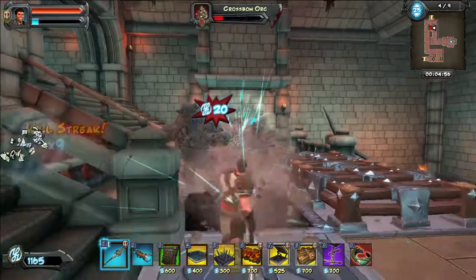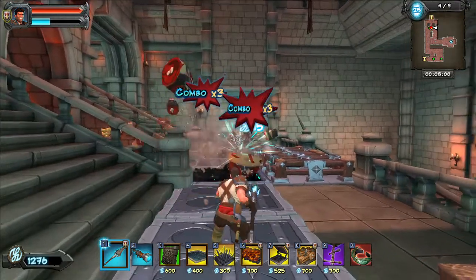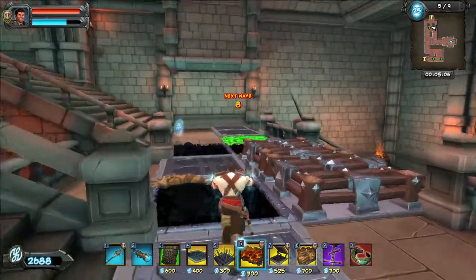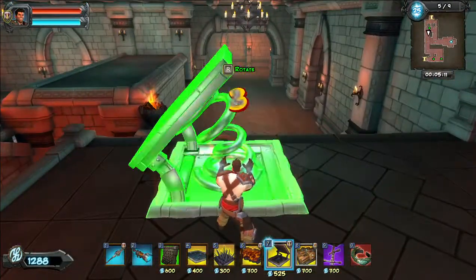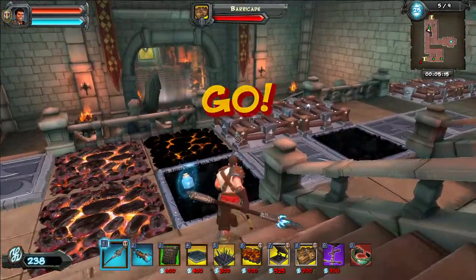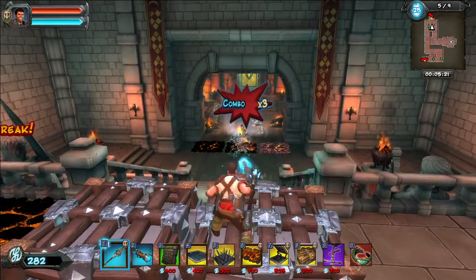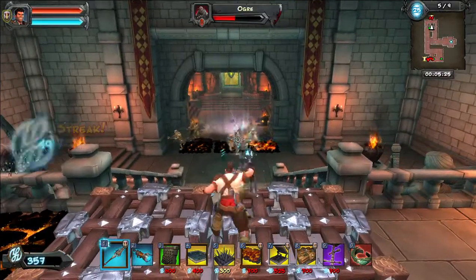One more. Set up some more fire traps here. I'm gonna fling these guys back down — it's about to get off, and hopefully that'll be good. Sappers need to die quickly so they don't ruin our whole plan that we've got going on here.